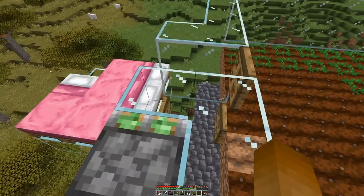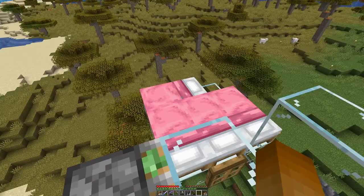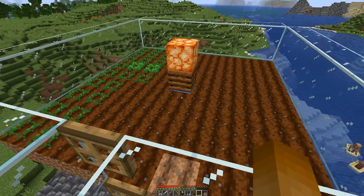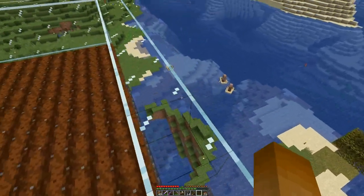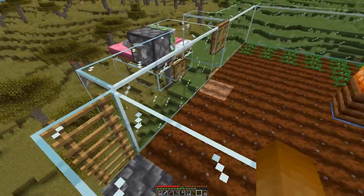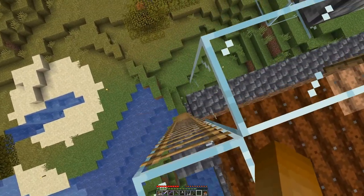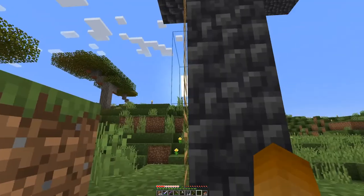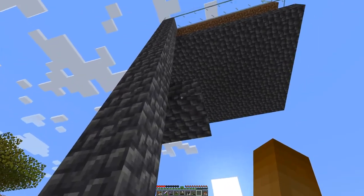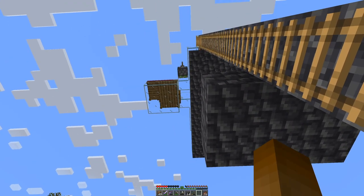Up here we have the shut-off, which will basically prevent the villagers from seeing the beds. If they don't see the beds, they will not breed. By the way, this design is by Logical Geek Boy — as always, link to his video down in the description. You can see we are quite high, because down on that level there will be another platform that we will use later on.